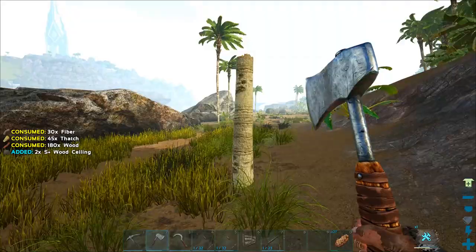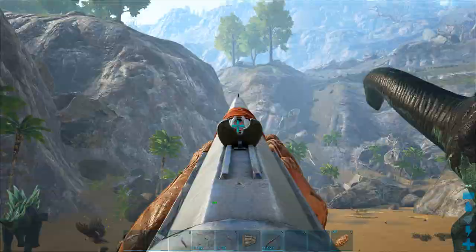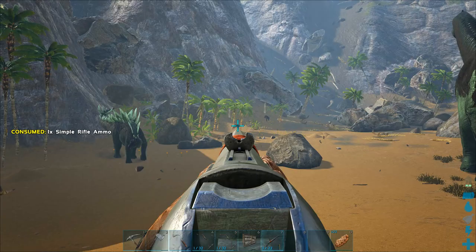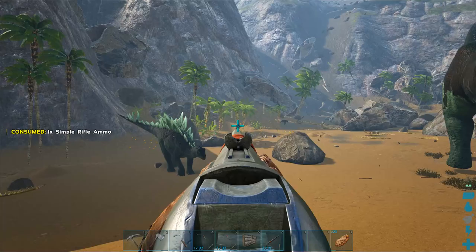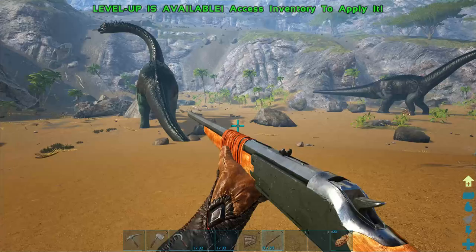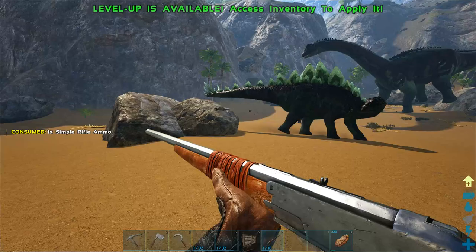We still gotta explore down the beach and all kinds of stuff. 138 damage — one shot, that's pretty good. Another 138 — oh Bronto, fuck off with your tail dude. I got the hyena, got one of them! Missed that shot, he's coming at me — 196. Has he got a runaway mechanic? Why is he running away? Oh you fucking Stego asshole.